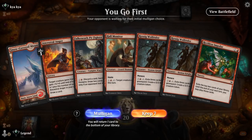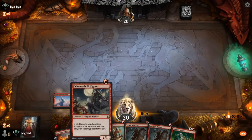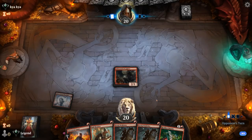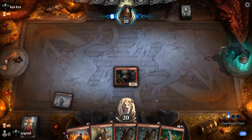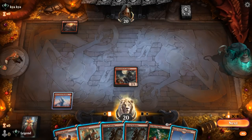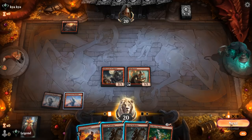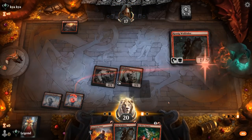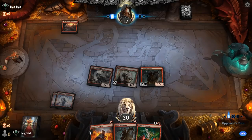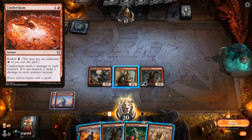Game one: we're on the play with only a one-lander, but we can keep — as soon as we find land two we get access to Impulse, we've got Anger as a cantrip, and we can start with a Pit Fighter. Opponent is red-white. We pick up a second land, so we double one-drop — Hall Monitor plus Wolf Rider. We don't want to play Anger into a potential one-mana burn spell. Opponent is blue-red, and if they had a Cinderclasm they'd probably be keeping that up instead.